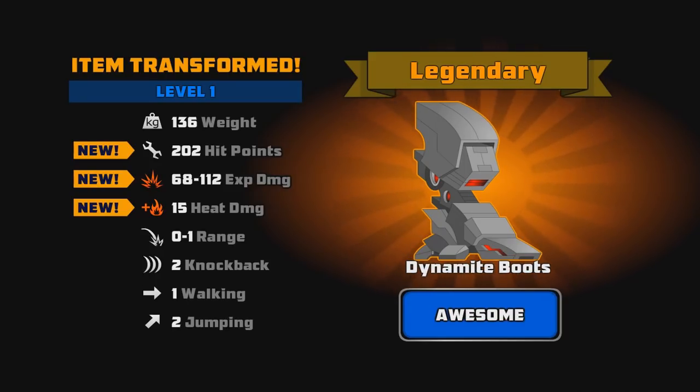You also have the explosive damage here, which is up to 112. It's comparable to all the other legs with their stomping ability, and the 15 heat damage — it's heat damage, what can you say. They have a stomping range of 1, 2 knockback, which is actually pretty different because most boots only have a knockback of 1, if anything. So the 2 knockback could be pretty useful. The 1 walking and 2 jumping — not bad.